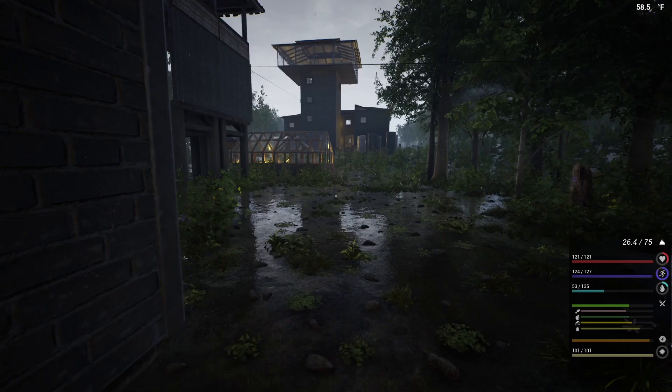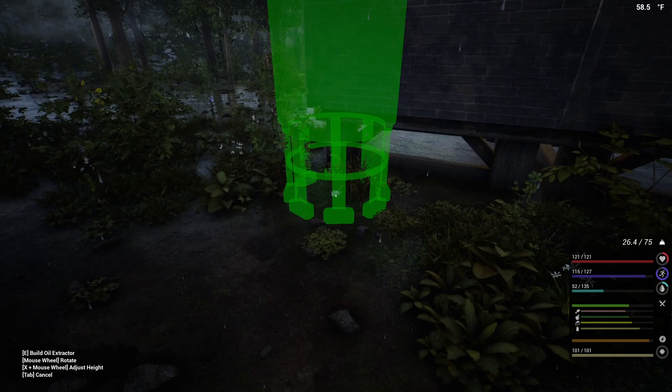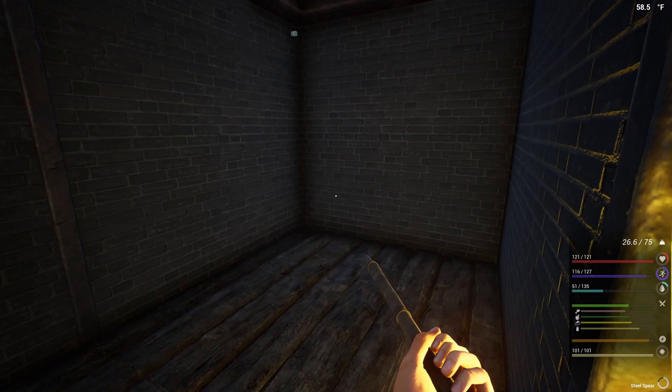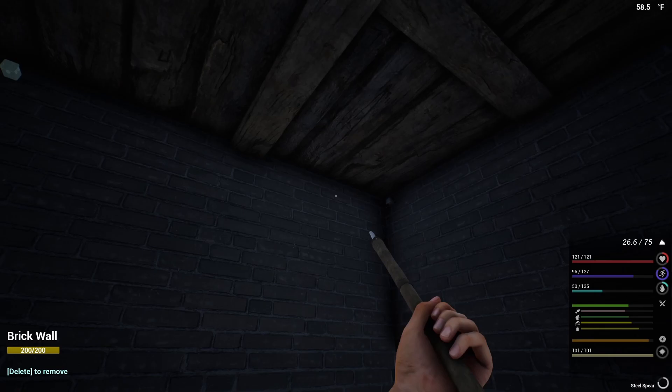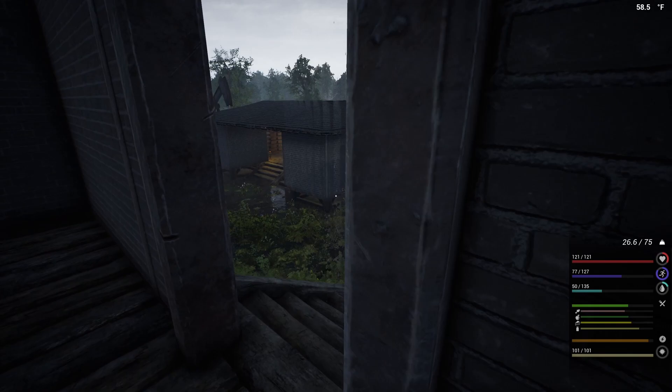I might move the extractor altogether and make this work better. Instead of being back here maybe I can have it over here. So it's going to come in there and go straight down, and I should have enough. I need another one there - trying to figure out how all this is going to work. It all costs electric parts too, so let's go ahead and grab the resources.